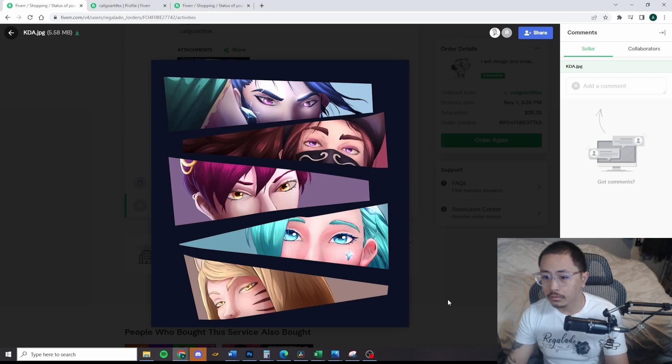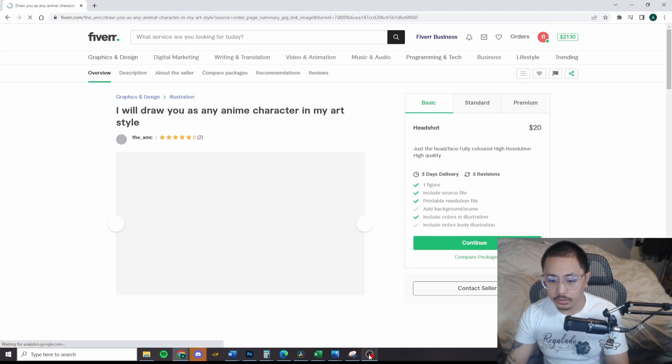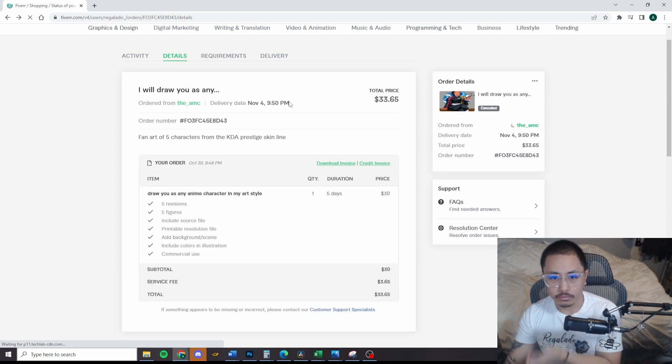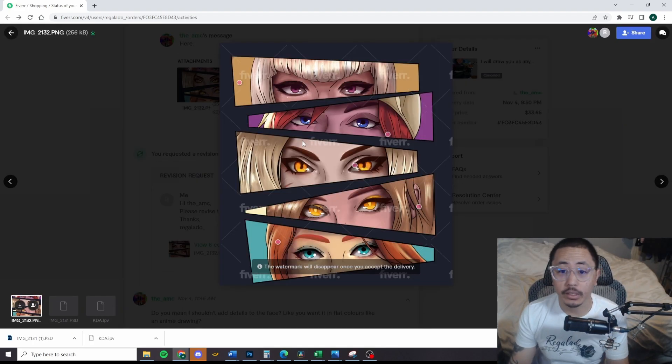The second artist I paid was $25 plus fees, which came to about $28. The first contender was $25 but with fees came to $33.65. So basically I wanted to do a threshold of $25, $30, and then $75. The next person I paid was $30, and this is the person who came up with the second version of the logo.